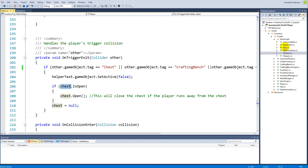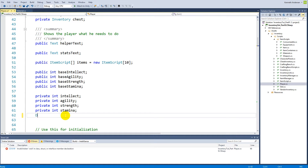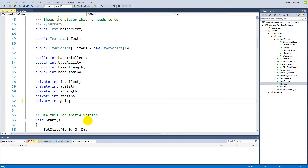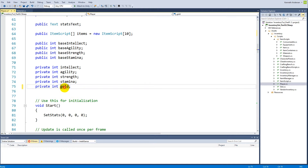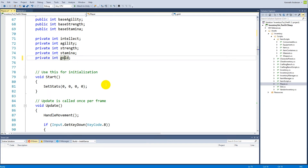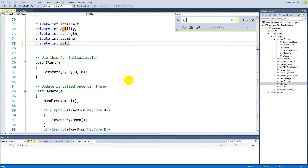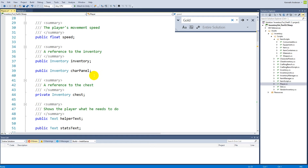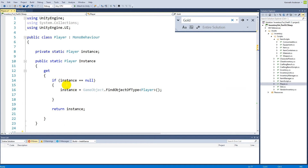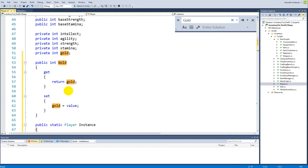The player will need some gold, so let's go to the player script and find the player. Inside the player script at the top, we're going to make a new private integer called gold - this is the player's current gold. Besides that, we'll make a property to access it. We can right-click on gold, use Quick Actions, and Encapsulate Field gold. It generates the getter and setter. Now we have the gold and we can set and get it.